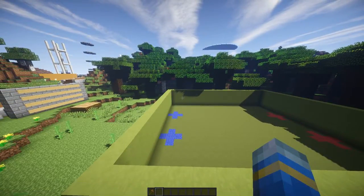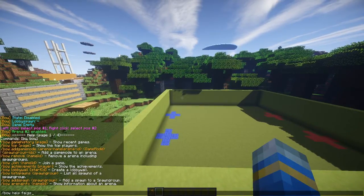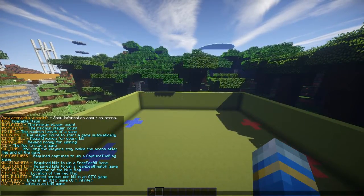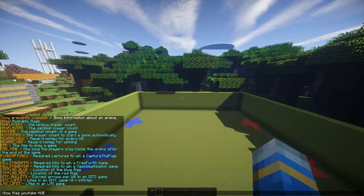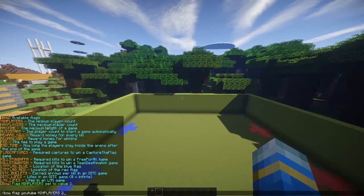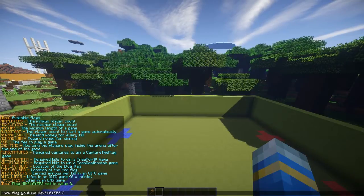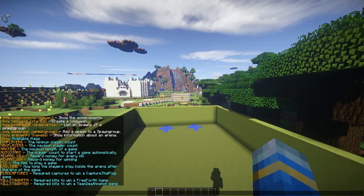You can add flags. So bow help flag shows you all of them. Obviously you can change all of these, which is really cool. I'll change minimum players — bow flag YouTube min players and two. Very simple. Change max players as well. It doesn't even matter about capitals and you could change all these. It's very, very customisable.